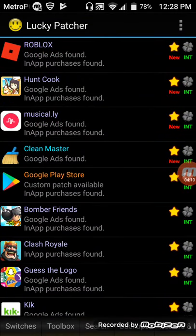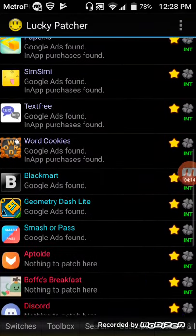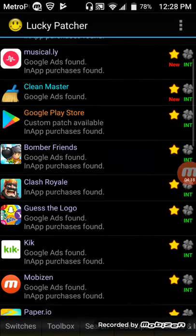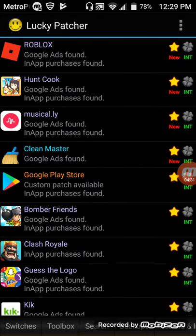For example, Roblox — it has Google Ads, but it also has in-app purchases. If I go to Clash Royale, there's no Google Ads found, but it does have in-app purchases. As you can see, it's the only one that you can patch. However, it's still purple compared to the other ones that also have both Google Ads found and in-app purchases found.